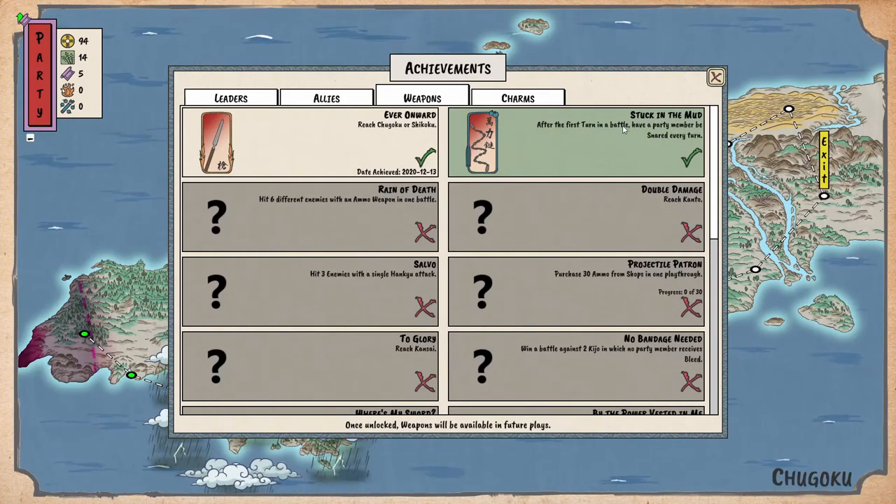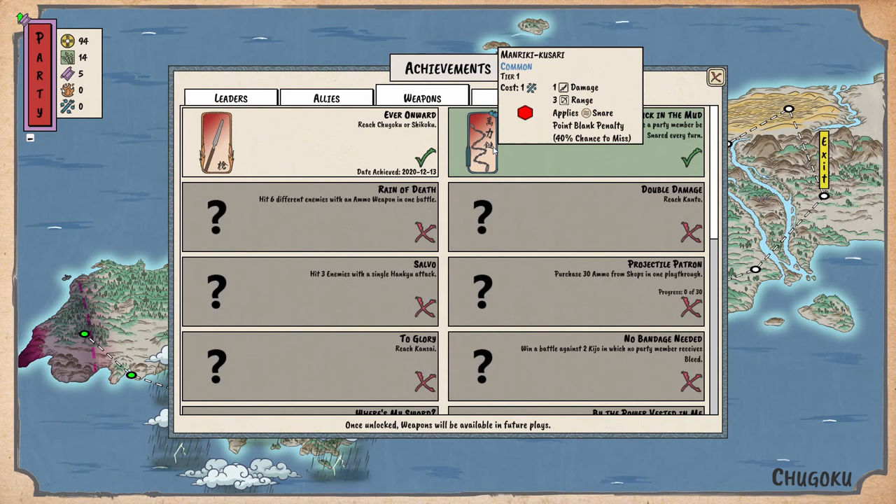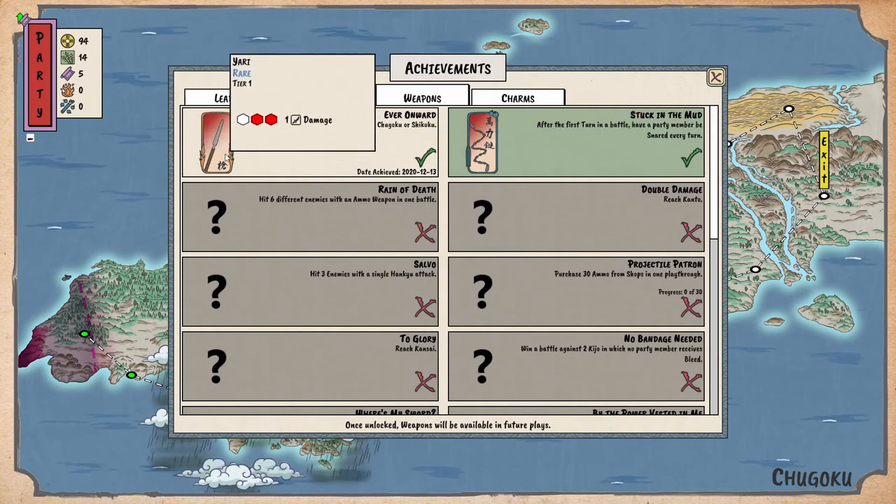We got a weapon — a manriki-gusari! I wonder if these weapon names are the actual historical names — that'd be pretty cool. This one does one damage for one ammo, three range, applies snare, but has a point blank penalty if enemies are too close. It's a ranged weapon — two metal weights with chains. Pretty epic. I actually want a yari — it's like a lance, I'm down.